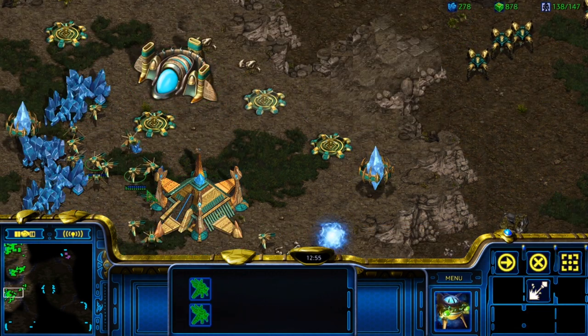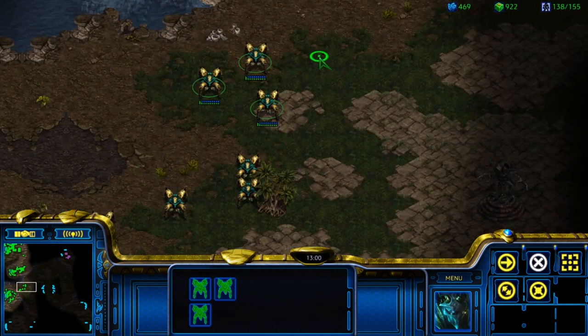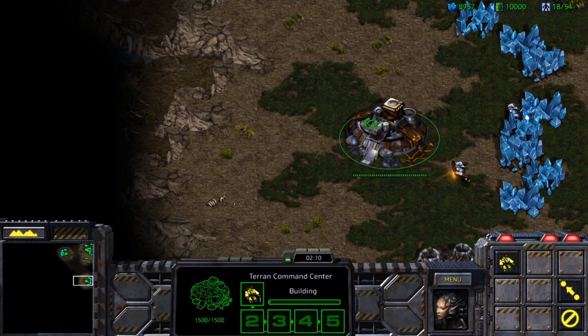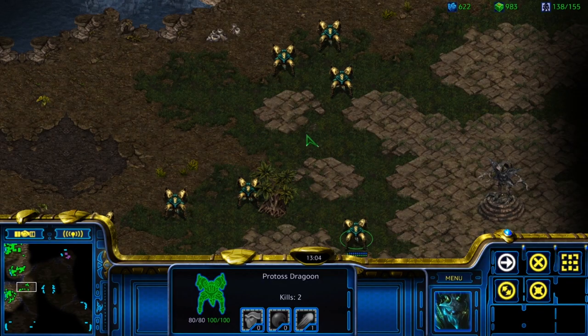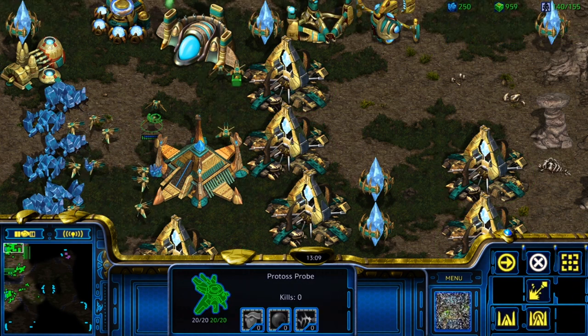If you have three bases in Brood War, it actually takes quite a bit of player attention to continually saturate them. Let's say you're using the F key camera hotkeys. You have to press F2, click the command center, hit the SCV hotkey, then rinse and repeat for the other two bases — for a total of 3x3 equals 9 actions. The moment they come out, you have to press the F key again, select the SCV and right-click a mineral patch for another 3x3 equals 9 actions, or 18 in total. You also have to move your screen at two specifically timed moments, which is a significant investment of your limited attention.